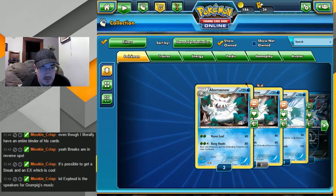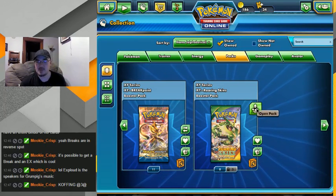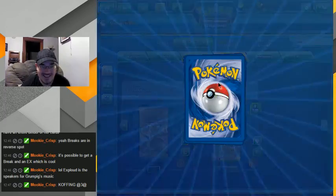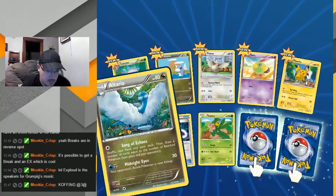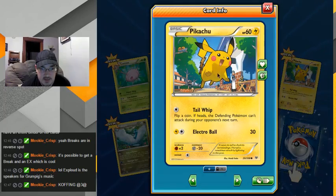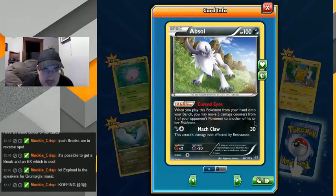Hey, Joltik — that's kind of cool. Come on, Pikachu. Little Fletchlings — his face looks kind of weird but it's the angle. Absol, Cursed Eyes: when you play this card from your hand to your bench. Interesting — eh, nothing great. Oh snap — Rayquaza. Thirty. I mean, it's cool to have, I guess. I can't trade him — that kind of sucks because I probably could have traded him.